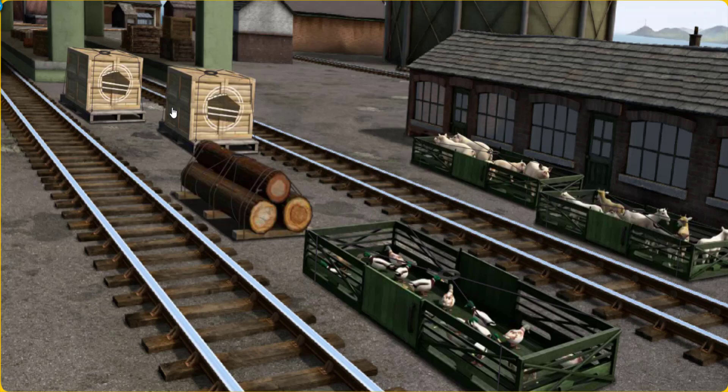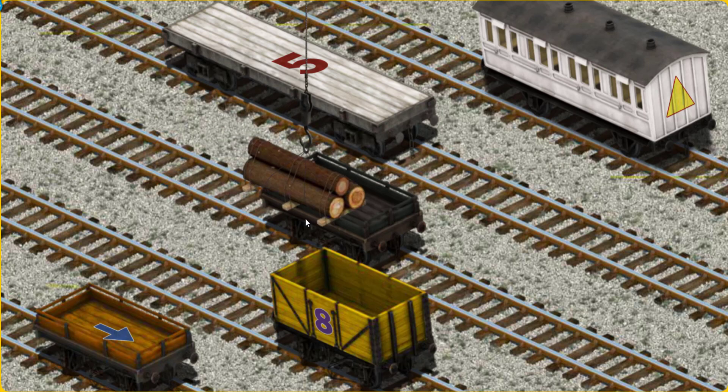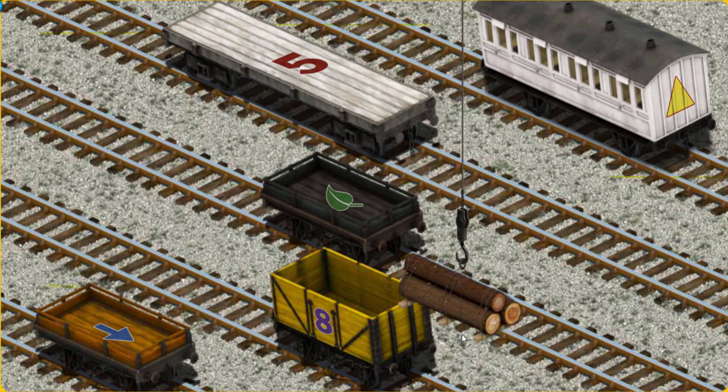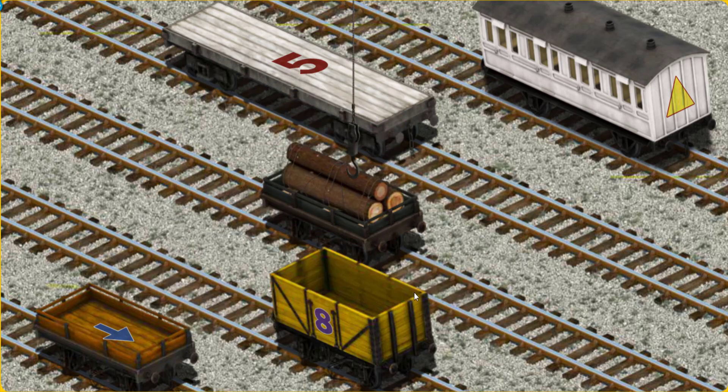Percy. Percy must deliver the Joby Wood to the Sodor Search and Rescue Centre. Help Cranky find the Joby Wood. That's it! Let's lift and load. Now the cargo must be loaded. Help Cranky find the black flatbed with the picture of a green leaf. You've found it!